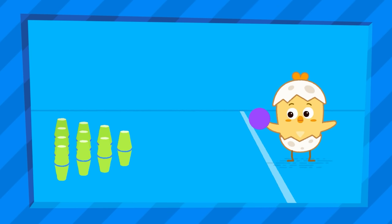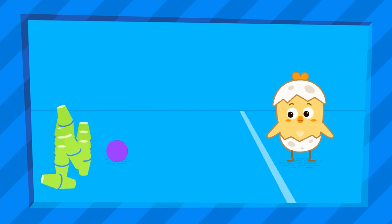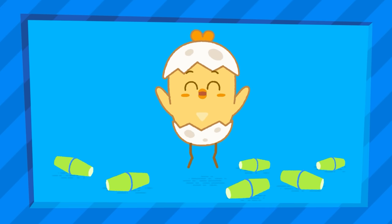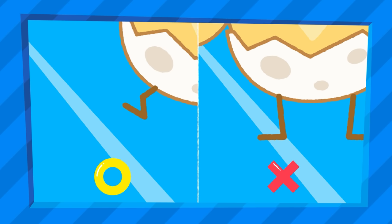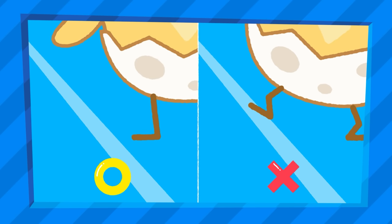Now you just have to roll a ball to knock down the pins. The one who knocks down more pins wins! Don't overstep the line when rolling, or you're out.